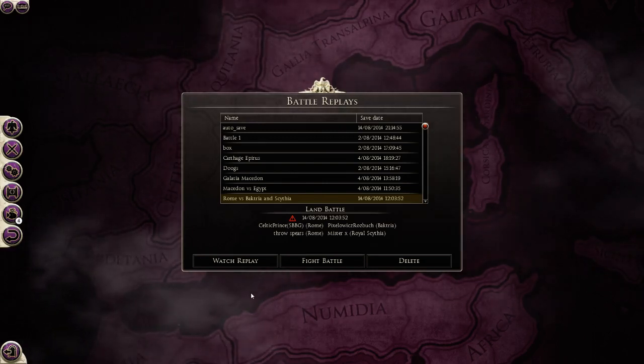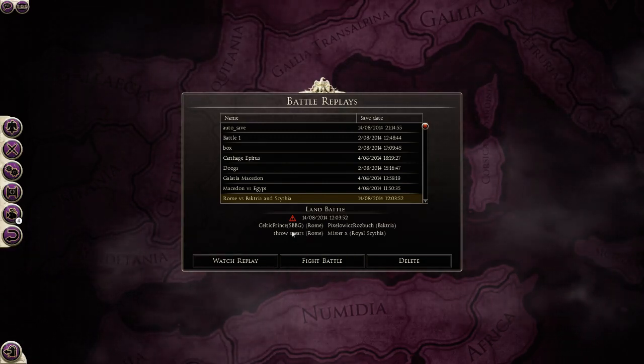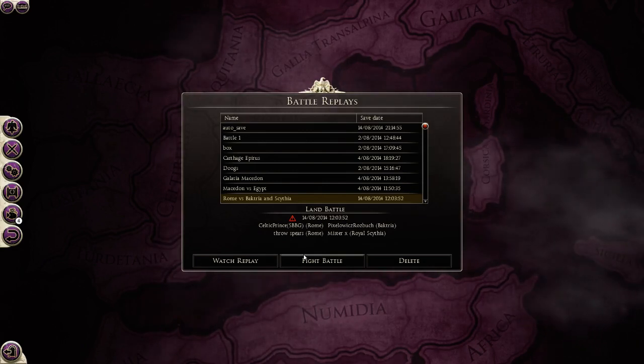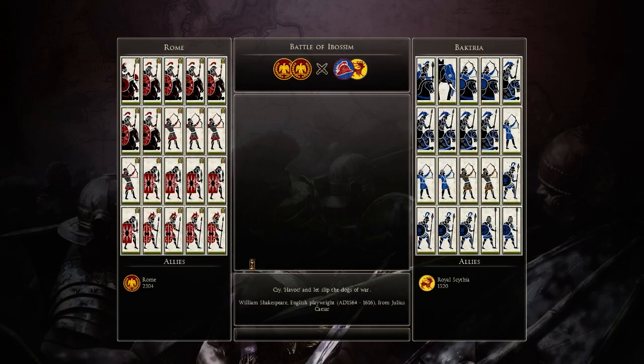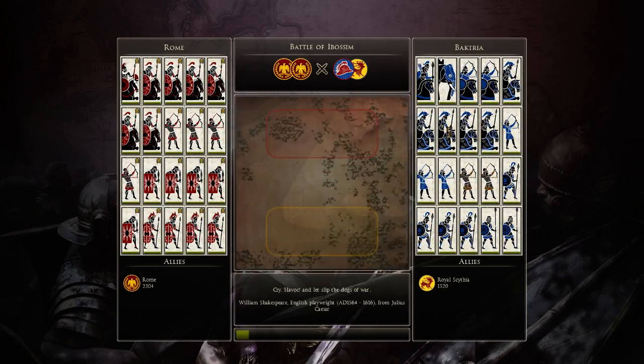Hello everyone, today I've got another multiplayer battle for you. It's a 2v2 in which me and my ally are Rome and we're fighting Bactria and Royal Scythia. And he brought elephants, this guy brought artillery, and this guy brought elephants, which I told them weren't allowed but they used them anyway.